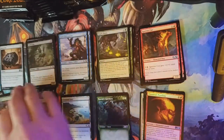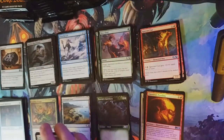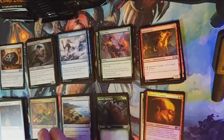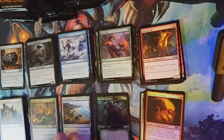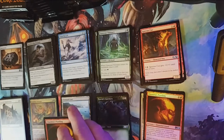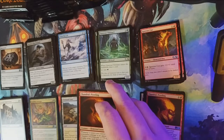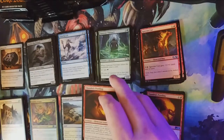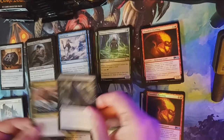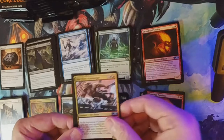This video is going to be released towards the end of July, and hopefully a lot of things have changed and we're back to a bit of normal. It seems like things have reopened but there are resurgences and higher case counts — it just doesn't want to go away. Chandra's Pyreling is our first uncommon, Pestilent Haze our second, followed by Dire Fleet Warmonger.